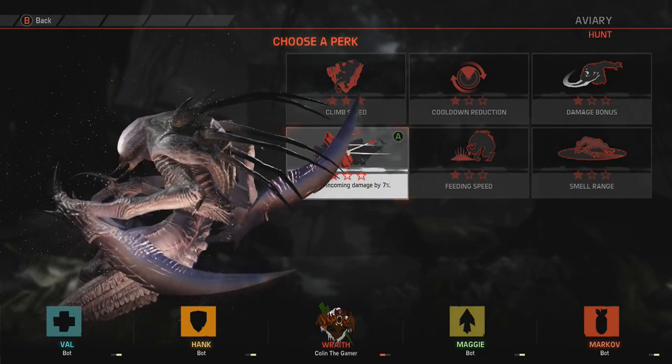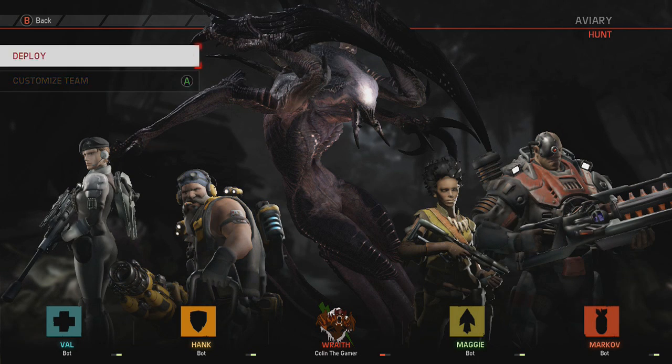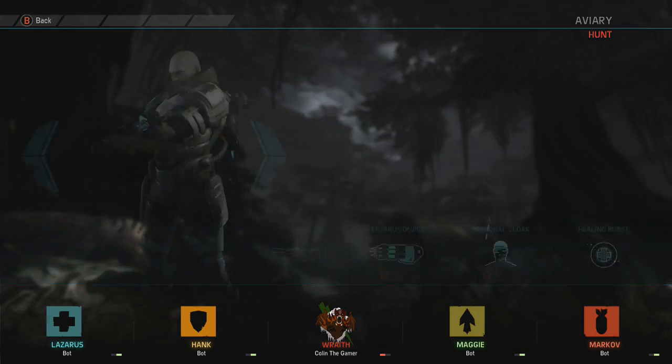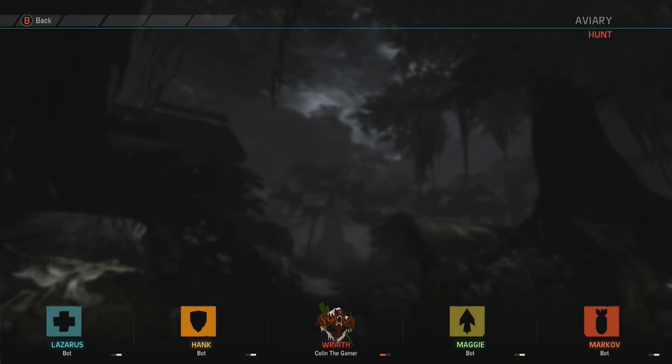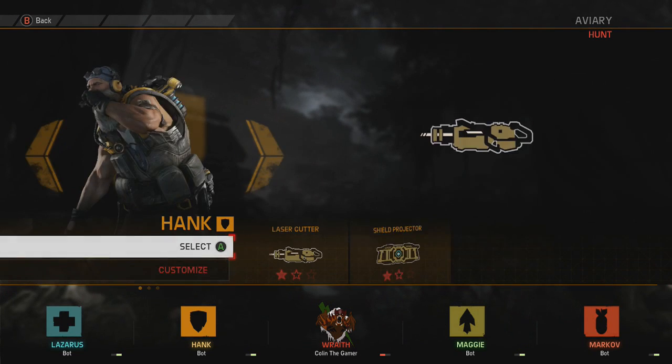Supernova's actually extremely good. And then I'm going to do damage resistance — as I mentioned before, she takes a ton of damage, so it's definitely best to do that. And since I'm doing bots, I'm going to go ahead and pick every hard character in the game, just to show you how good the Wraith is. I'm also going to set them to max difficulty as well.